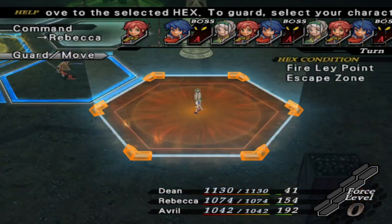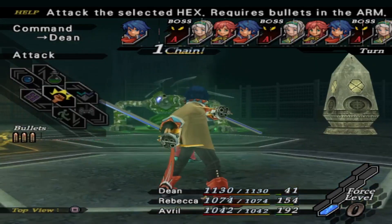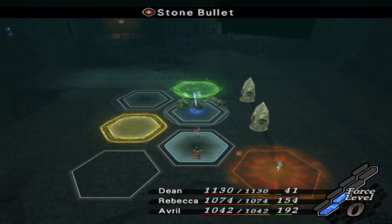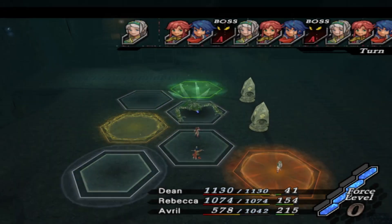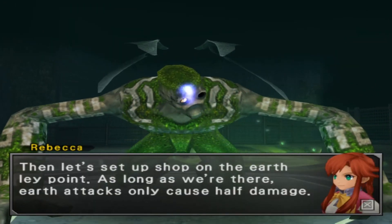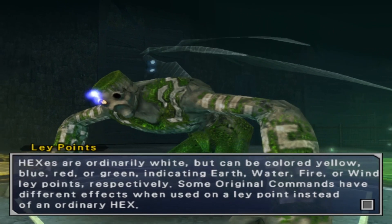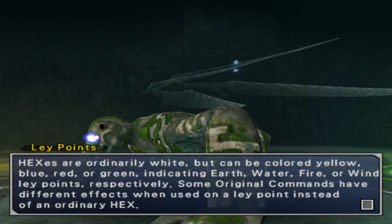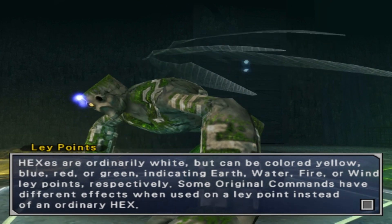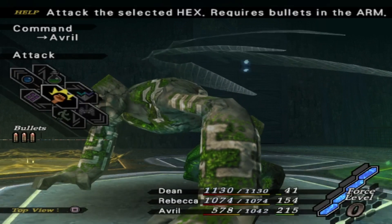Okay, I should try and get you guys in the same hex, just use a lucky card. Here we go, gotta wait for Avril though. Whoa, that thing's earth attacks are way too strong! Then let's set up shop on the earth lay point — as long as we're there, earth attacks only cause half damage. Axes are ordinarily white but can be colored yellow, blue, red, or green, indicating earth, water, fire, wind, etc., respectively. Earth and wind are opposites — classic — water and fire opposites. Yes, I play Wild Arms 4.